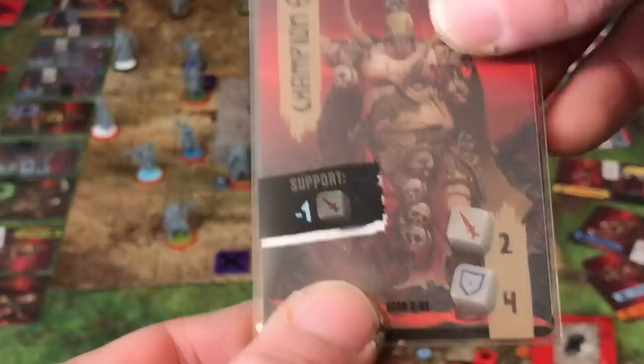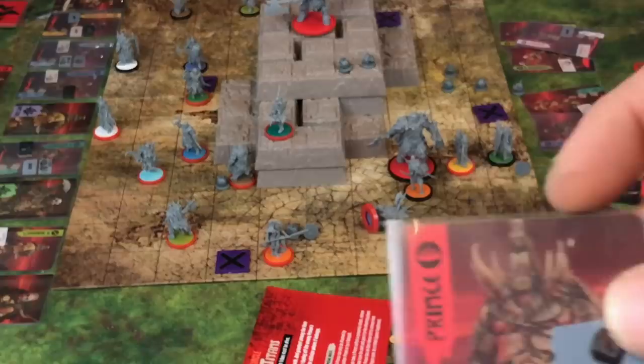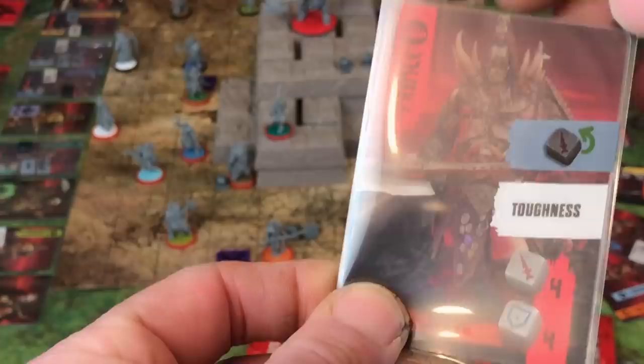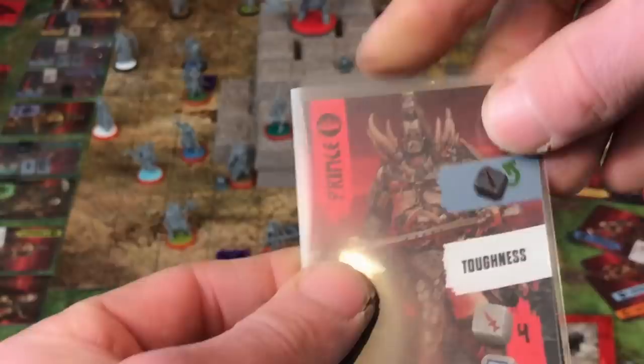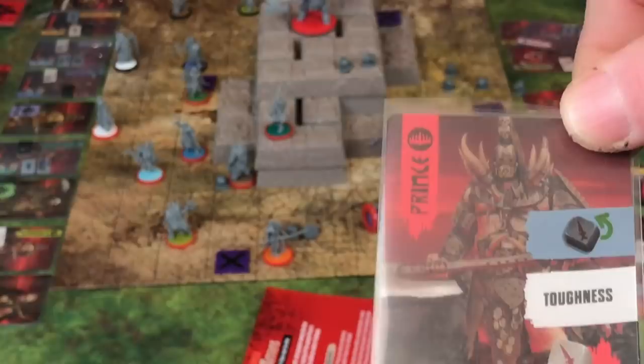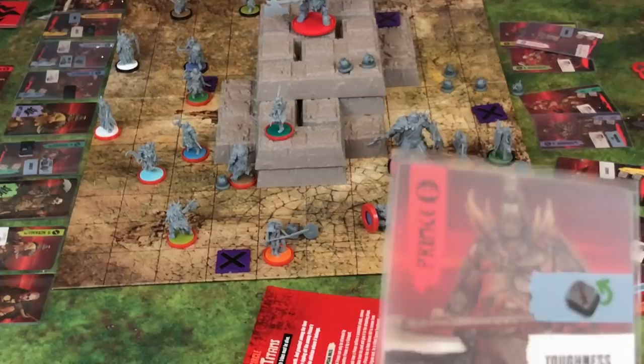Looking at upgrades — my prince has a toughness upgrade which means they can actually get knocked out twice. Soon as they get hit, there's a hate token they start with and then the other player would get that. But I got this upgrade that lets me reroll attacks. You slide it in and now that's that guy's ability. If he gets killed, he loses all his upgrades and comes back fresh at the start of the next clash. If guys get killed between the first and second battle, they don't get to come in to the second battle — you simply play without them.